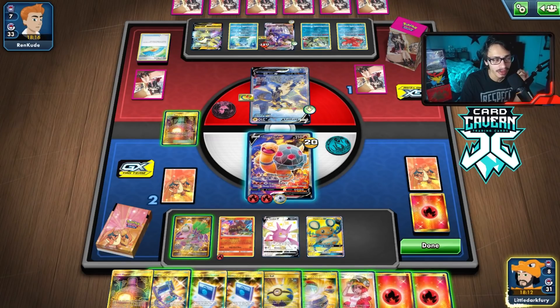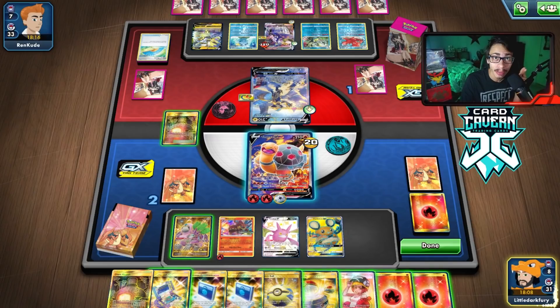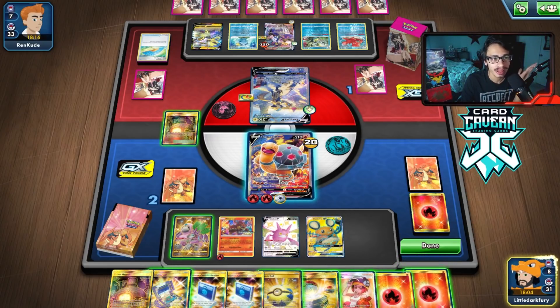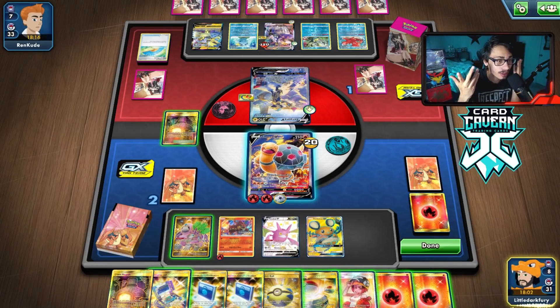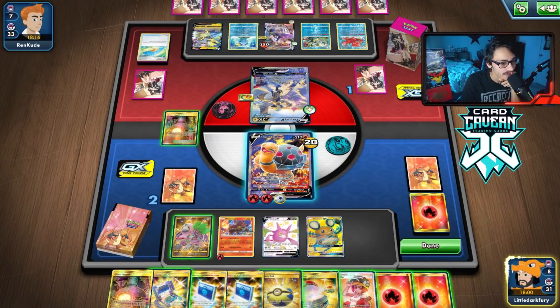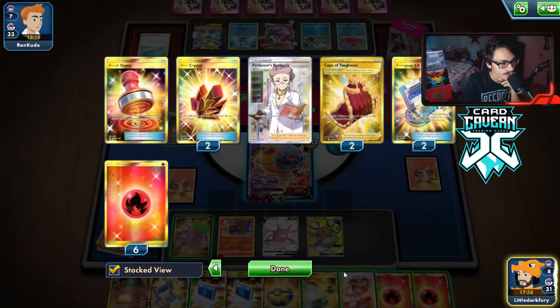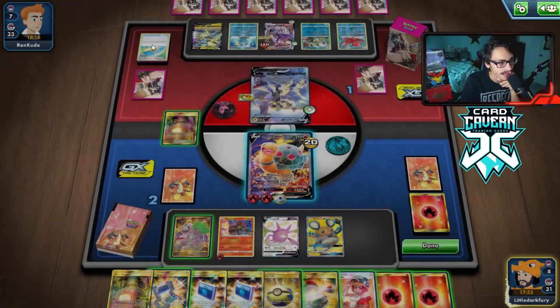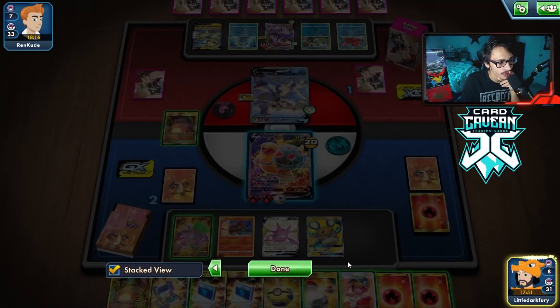We can't win this turn. If I had Dedenne in play I would have won the game — so there's the lesson: when playing this deck against Urshifu, always bench the Dedenne. I was scared of the Fighting weakness but if I had benched it I think I would have won the game. That really sucks.